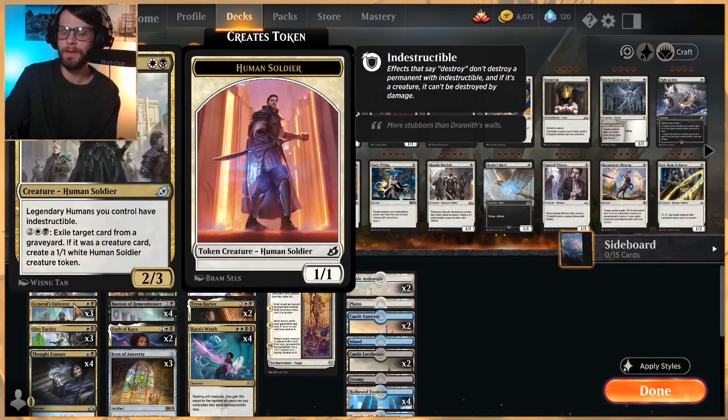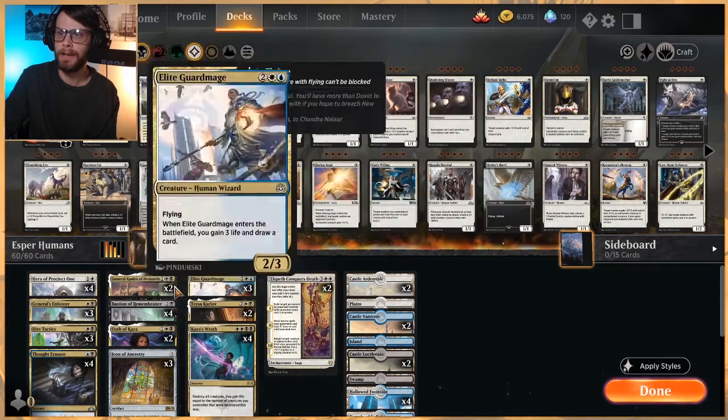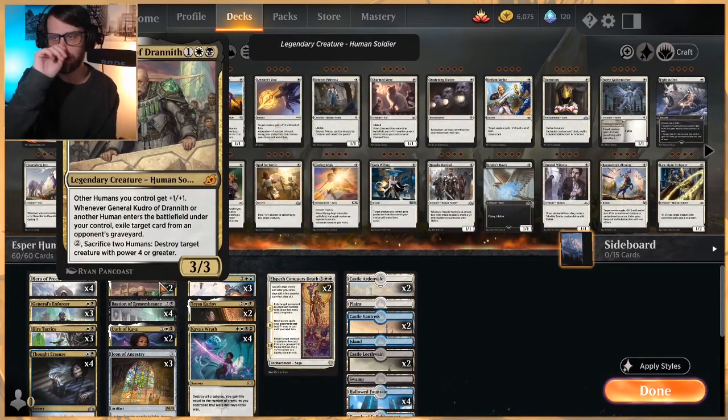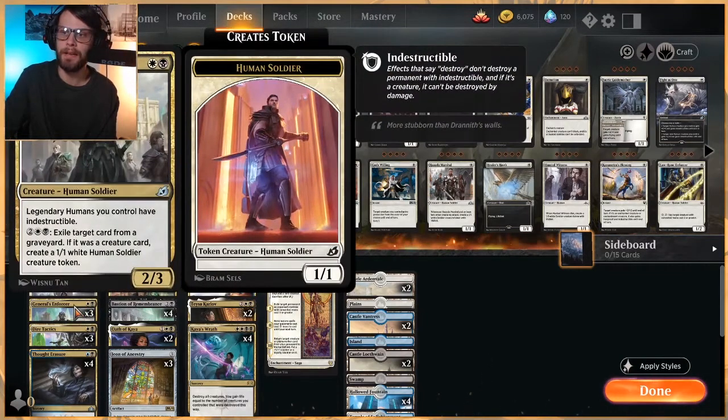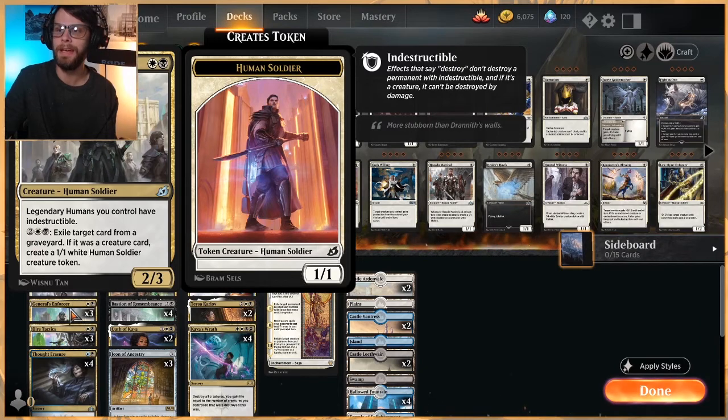General's Enforcer is here really to protect some of our legendary humans — in particular Tessa as well as the General. It's also just a nice 2/3 for 2, which is good value and matches up well against a lot of other things. On top of that, it can spit out White Human Soldiers and exile cards out of the graveyard, which is really crucial against a lot of decks right now. In practicing this list, I was up against a Dance of the Mance deck and it was rough, so this actually did come in handy.